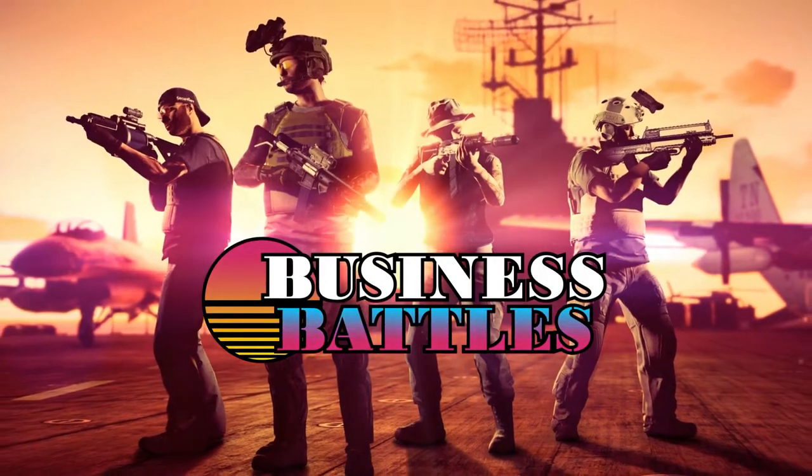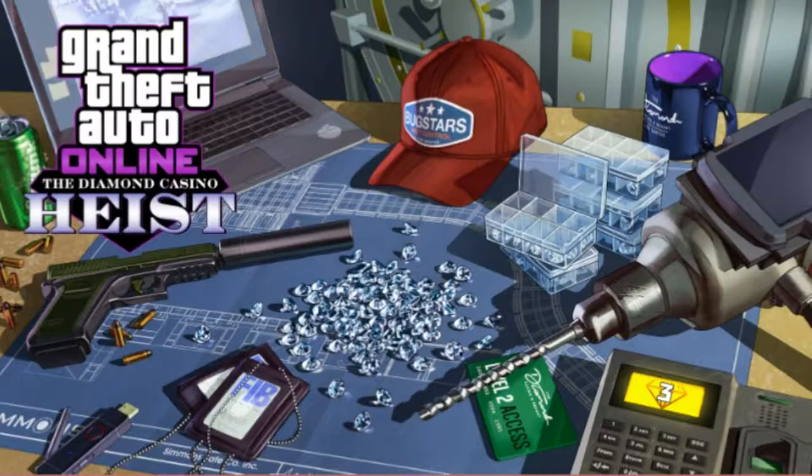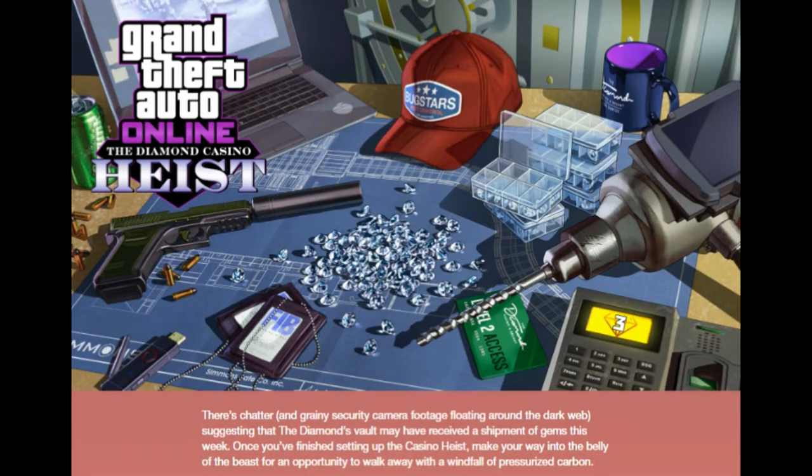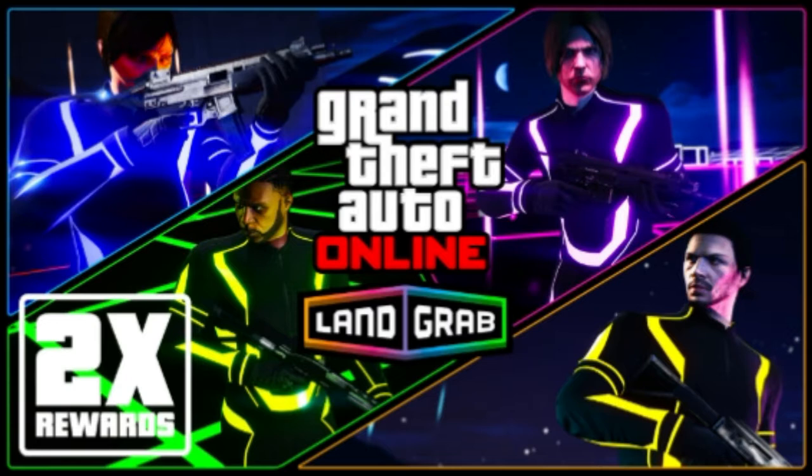Starting with the main thing: if you enjoy doing heists and the casino heist, diamonds have returned to the vault of the casino and resort. Go through the heist as normal, find out what's in the vault - if you've got diamonds, great. If not, try again until you get them.